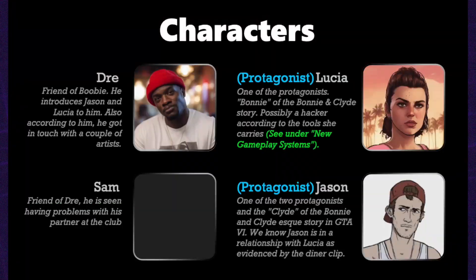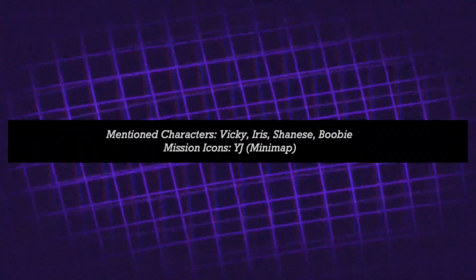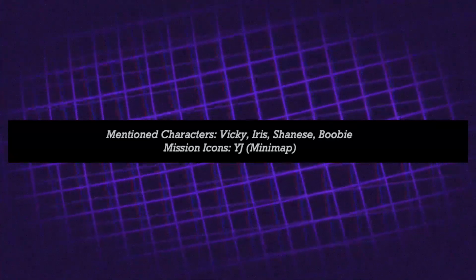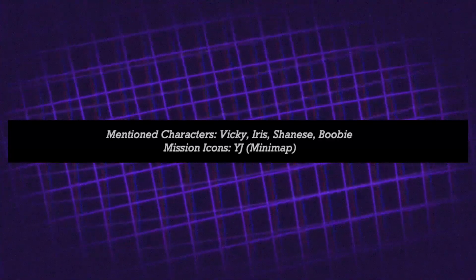Next is characters. We've heard about Jason and Lucia, who have been at the forefront of a lot of people's depictions of GTA 6. Some characters seen in the debug script include a guy called Booby who introduces someone called Dre to Jason and Lucia in a cutscene. We're not sure about Dre's relationship to the protagonists. Other characters include Sam, Kai, Wyman, Billy, Tit, Zack, and R.B. Shaw — such British humour with Booby and Tit. There are also Vicky, Iris, Shanice, and a mission icon with the initials YJ.